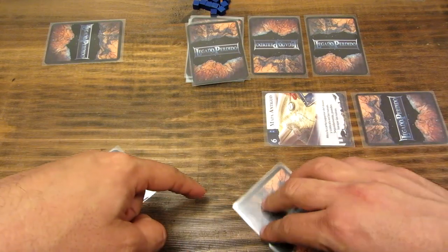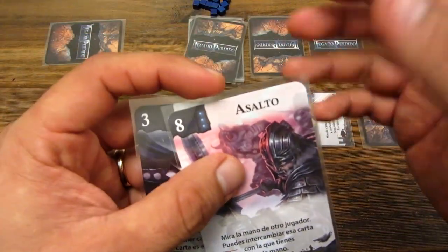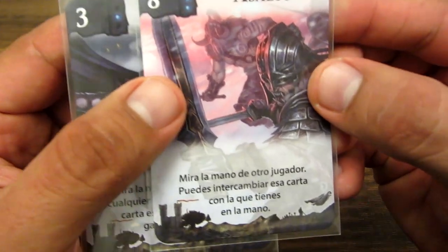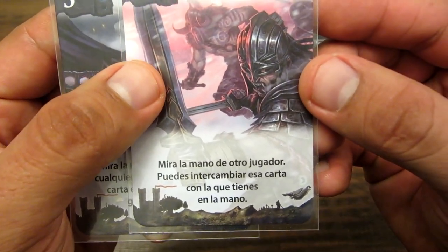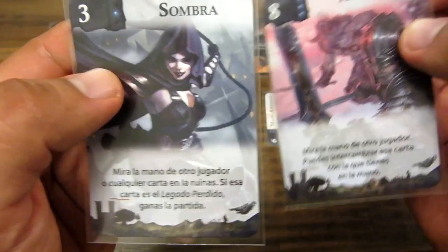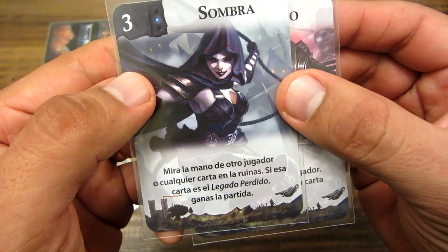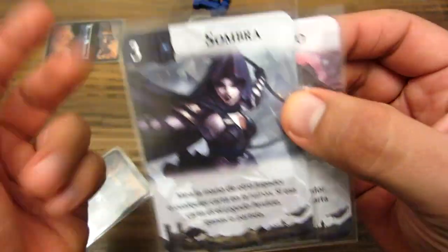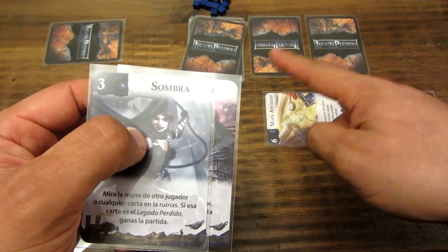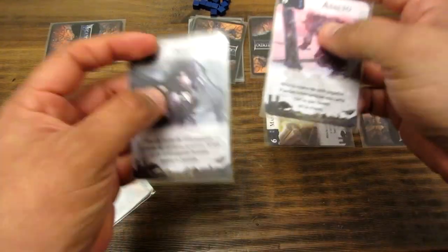Ahora le toca a este jugador. Este jugador tiene su carta y también roba otra carta. El turno consiste en robar primero y después jugar una carta. Tiene dos cartas: 'Mira la mano de otro jugador; puedes intercambiar esta carta con la que tienes en la mano'. Si ese jugador mira la carta de otro jugador o cualquier carta de las ruinas y esa carta es el legado perdido, gana la partida. Si yo supiera que en las ruinas está el legado perdido, podría jugar esta carta, mirarla y llevarla.